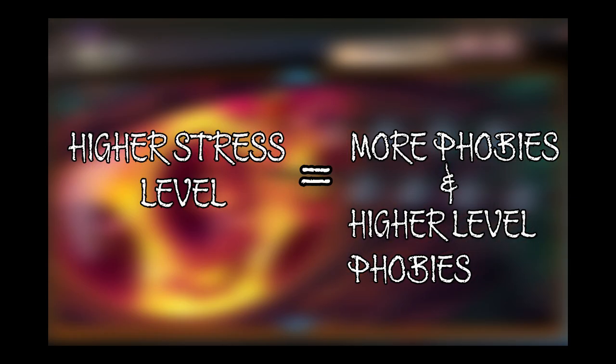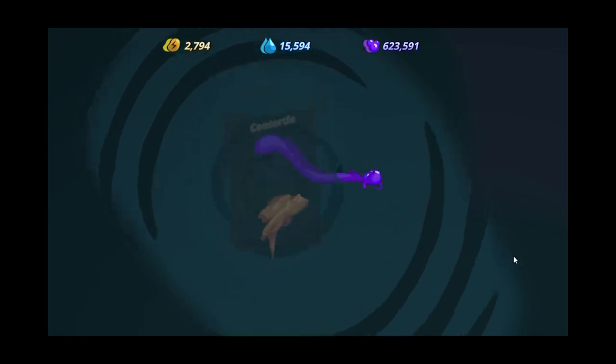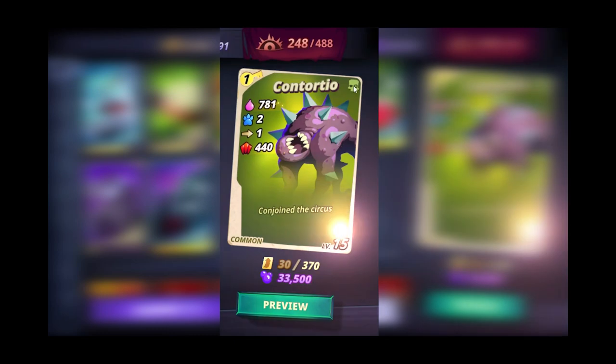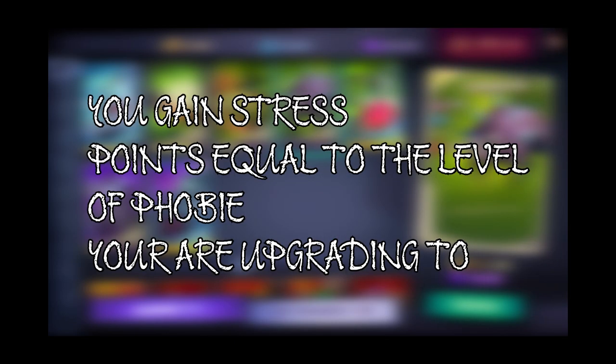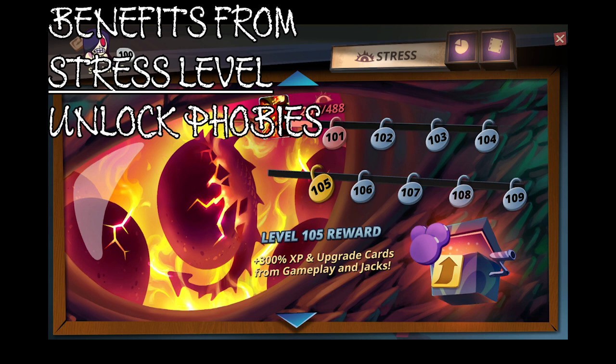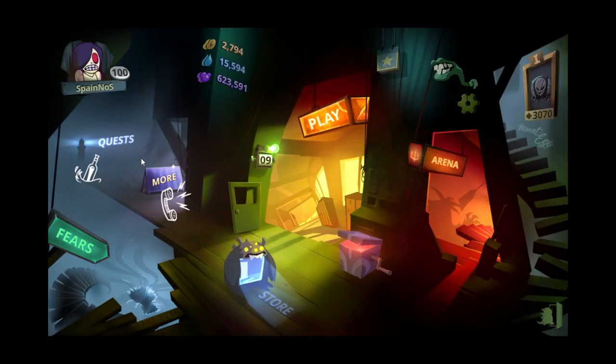Stress level refers to overall player progression in Phobies. A higher stress level indicates a player has unlocked more phobies and has higher level phobies than you. Each level requires a specific number of stress points to level up, earned by upgrading your phobies — you gain stress points equal to the level you just upgraded to. For example, upgrading a phobia from level 3 to 4 gives you 4 stress points. Certain phobies can only be unlocked through stress level progression, and higher stress levels also increase cards and experience earned.